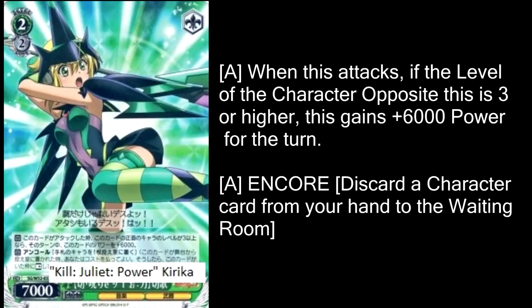Getting onto something a little more mainstream, we have Kill Juliet Power Kirika. She's a level 3 killer, and I think this level 3 killer is better than a lot of others that I look at. I'm really down on characters that are just made to kill level 3s, but this one's special — it attacks for 2 soul and also has super encore, so even if you never get to use its effect to give it plus 6,000 power, you can just use it as a 2 soul attacker that lives forever. Then if your opponent does play a level 3, it's a 13,000 that kills a level 3. It does cost 2 stock, but that's just what you get for it being a better card.